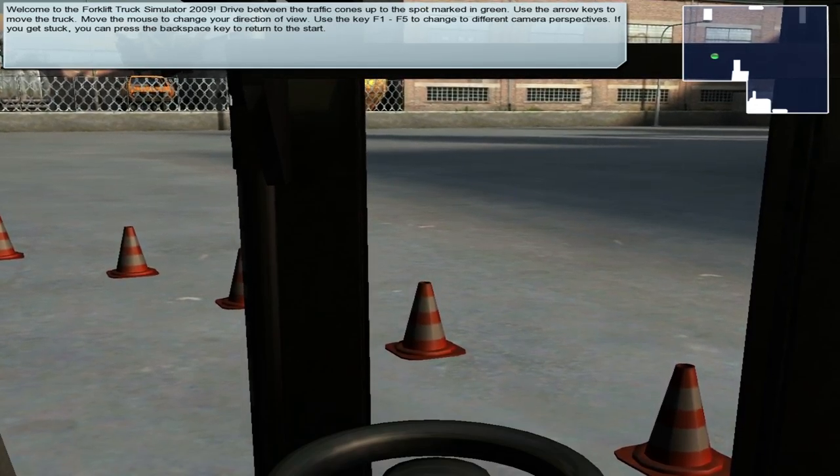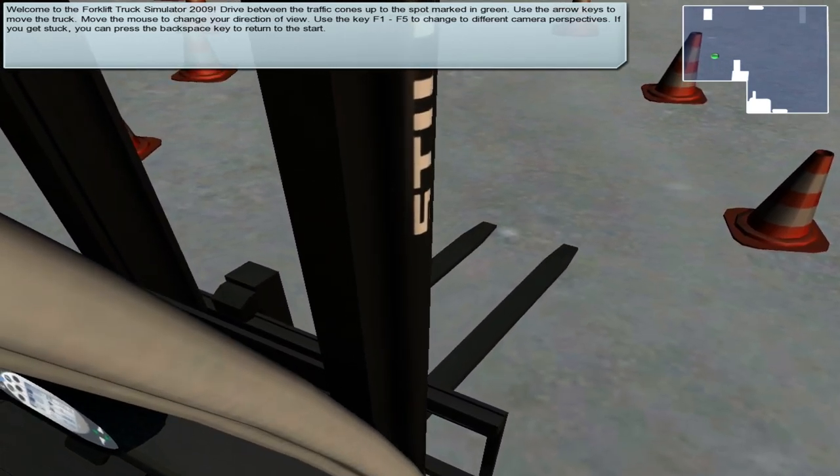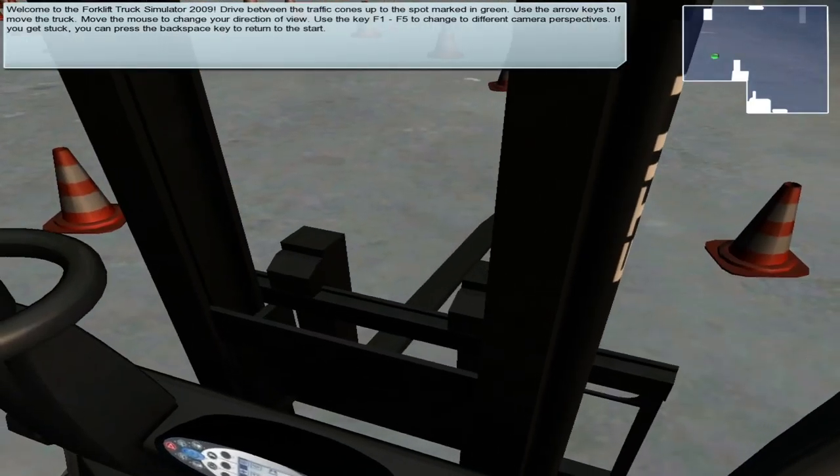Oh you have got a cinematic view as well, so it's like on Grand Theft Auto where the camera angles keep changing externally when you're driving. F4 is automatic view, so if you're going to reverse the camera will look to the back.